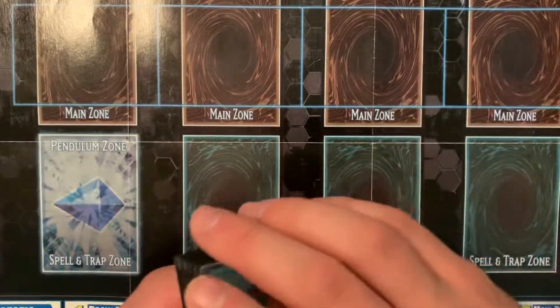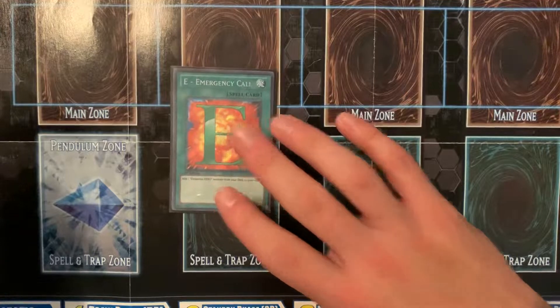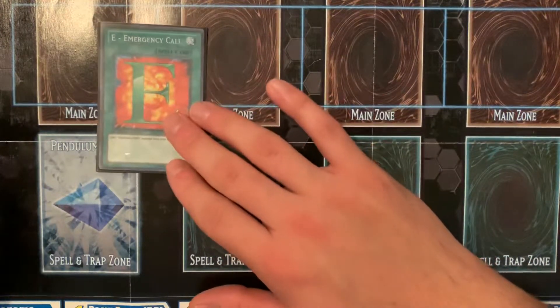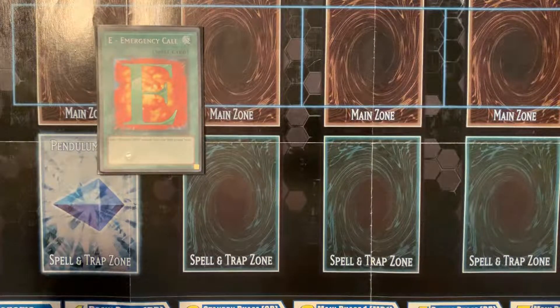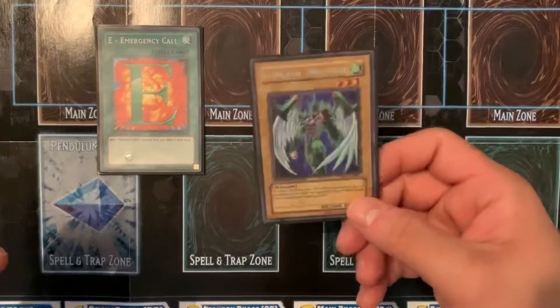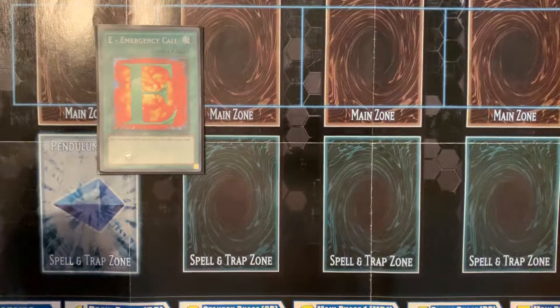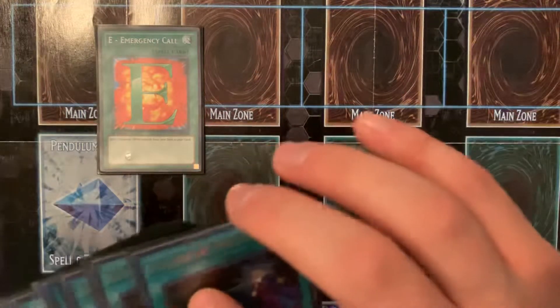Next, for my spells, I'm going to run three E-Call and I have one, so I need two more. You always want to run three E-Call — it's basically like running four copies of Vion. Or if you're running three Stratos, it's like you're actually running six copies. Always run three.